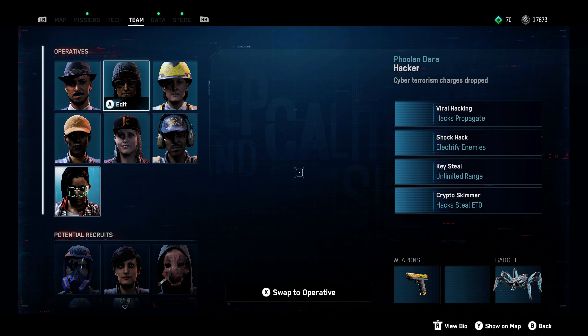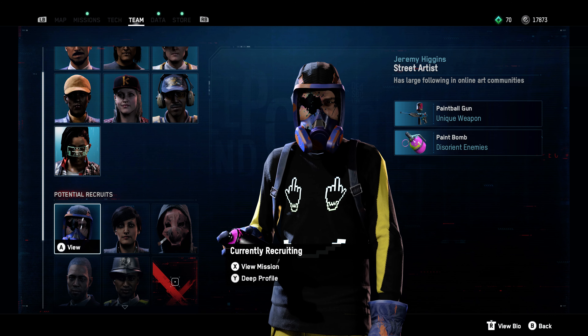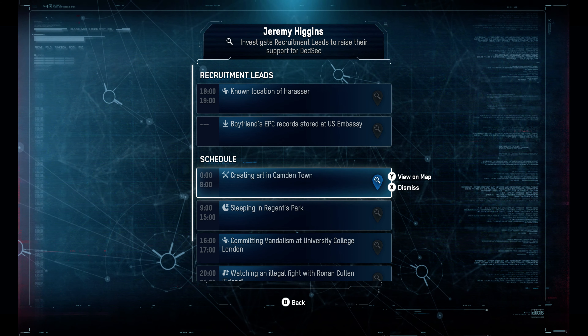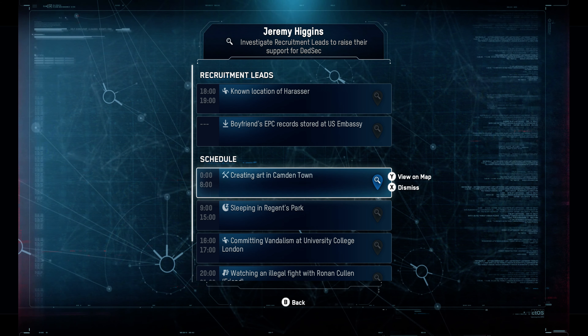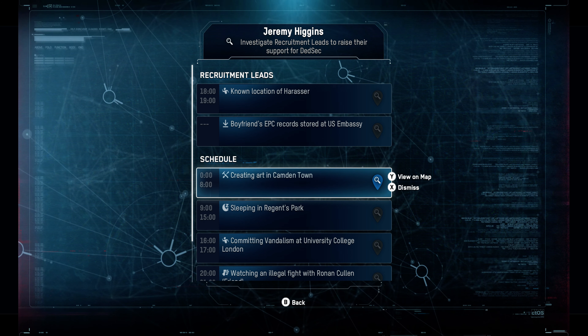After you have this, when you go under Team, these are your operatives. You go to Potential Recruits, and under Potential Recruits you click on the profile. For example, right now it's during the day and I want to change to night. I want to see where this guy - Jeremy Higgins - is at night. So this is midnight to 8 p.m.